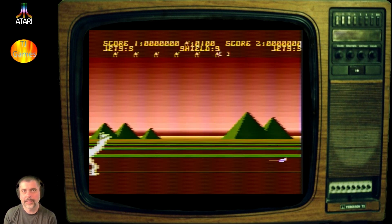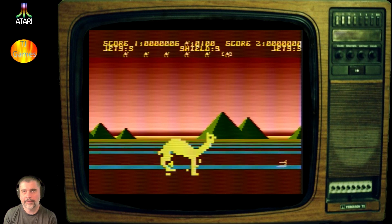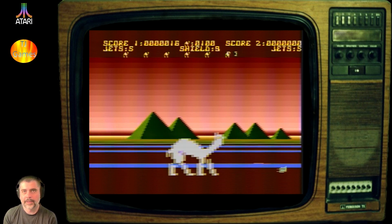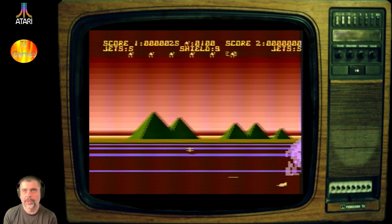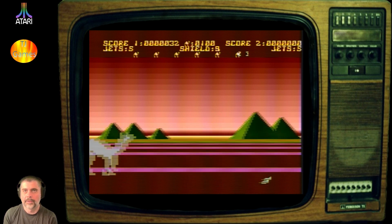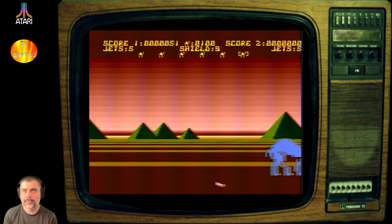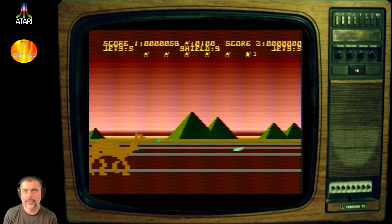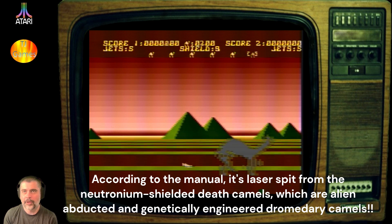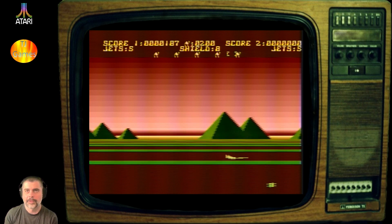We're just going to sidle up a little bit faster to the camels because they are trying to overrun you. By just subtle tapping left and right on the stick I'm actually causing damage without losing any shields. I can dodge those things that come out of his mouth — I think it looks like a little alien spaceship but it's supposed to be some sort of camel spit. Homing camel spit. And he got me just as I was trying to get away.